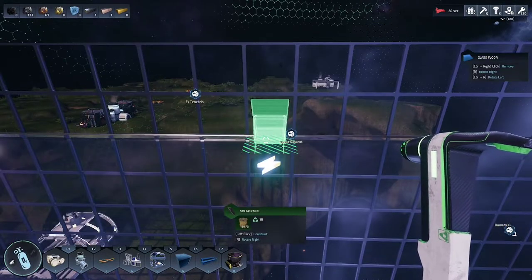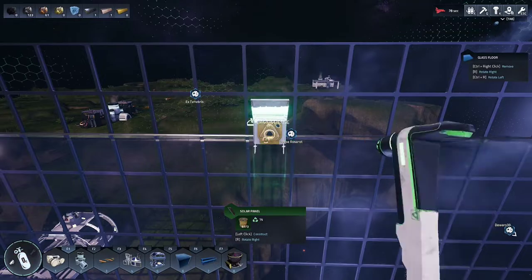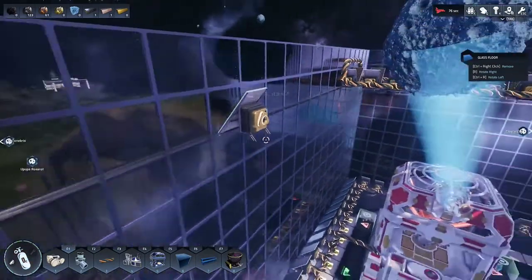Solar panels can be placed facing any direction. I prefer to have mine facing the wall so the power outlets are facing the center of my structure.